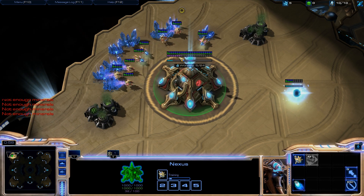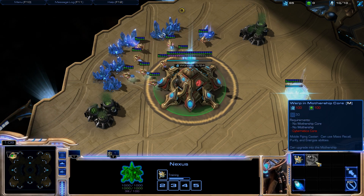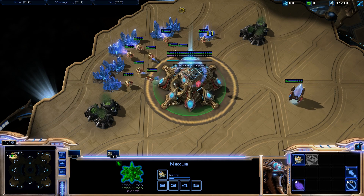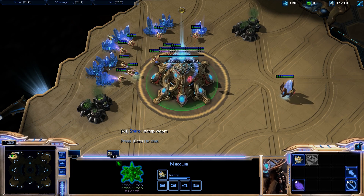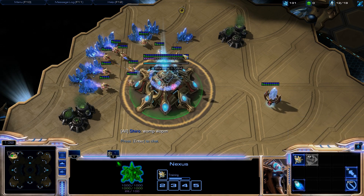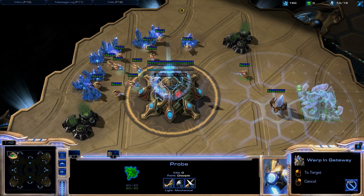A lot of fun last game — that ZvP that you guys watched. Swarm Host is pretty good. So Mothership Core requires a Cybernetics Core, and you can't have another Mothership Core or a Mothership. Good to note. Looks like I'm just going to start with a normal gateway build into core, and then I want to have my 100 gas ready right away for my Mothership Core.